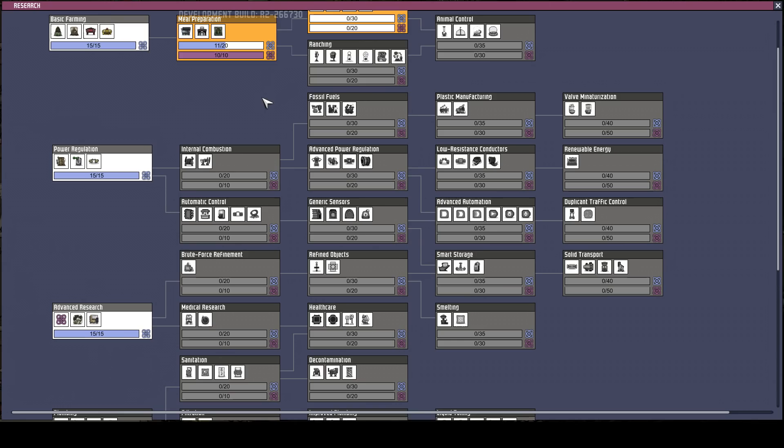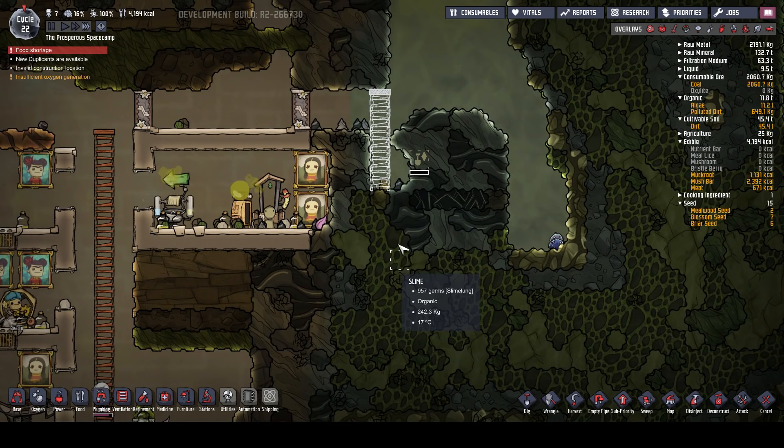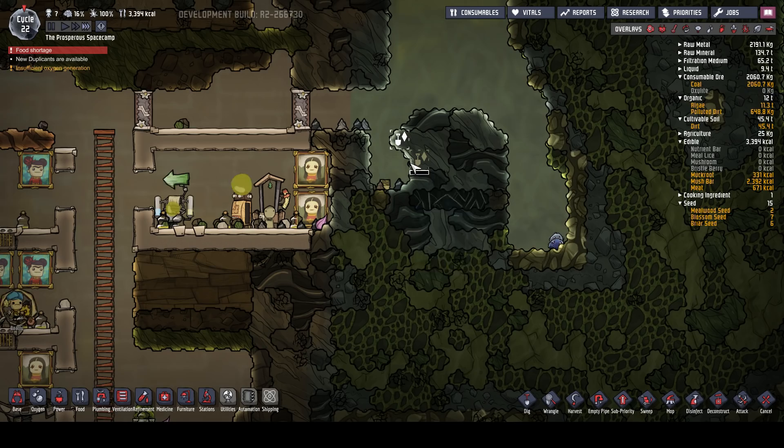Are you there yet? Can we select the thing? No, can somebody do that? It says unreachable - dig. Oh, because the ladder's not done yet. Okay, that's fine. Actually, we might be able to just do that and then we don't need that. Actually, I don't think we need any of those - we do that one and I bet they were able to reach over. We can sort of see it sticking out. Can we? No, it's part of the rock. Oh, I'm interested to see what that is.